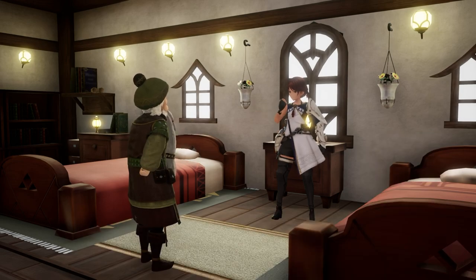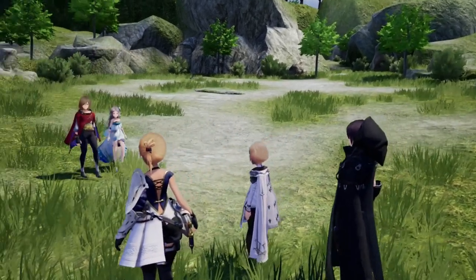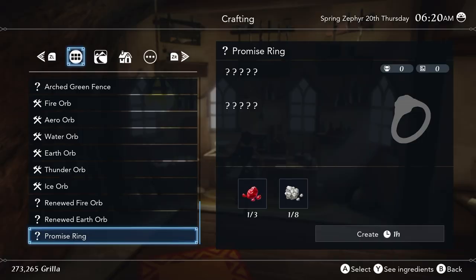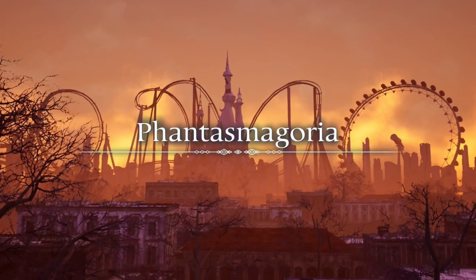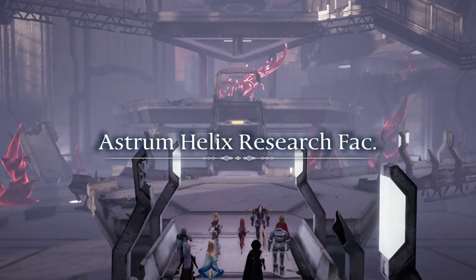After your conversation, he will give you the recipe for the promise ring you will need to propose to the partner of your choosing. This ring is super cheap to make, but don't tell your partner that. All you need is one silver ore, which you can get in multiple locations, and one crimson ore that you can find in Phantasmagoria or the Astrum Helix Research Facility.